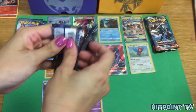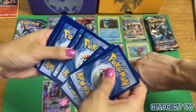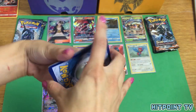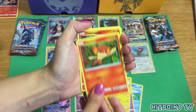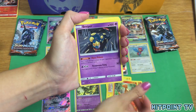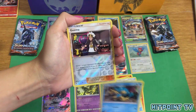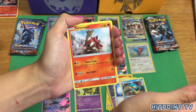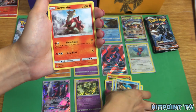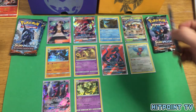I have three packs left. Magikarp, Croagunk, Pikachu, Pansear, Charmander, Seviper, Super Scoop Up, Simipour — ya boi! — Reverse Holo, and Turtonator Non-Holo Rare. It's hard not to say Turtonator.